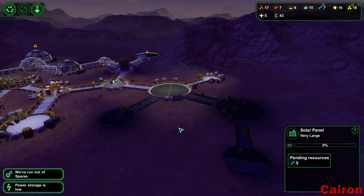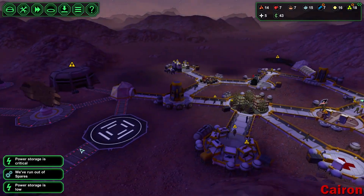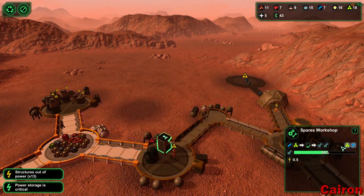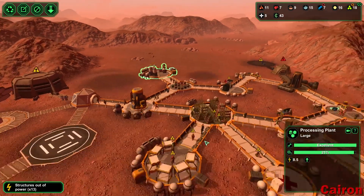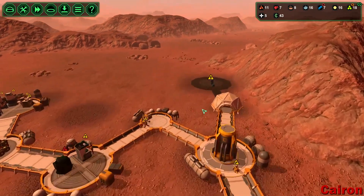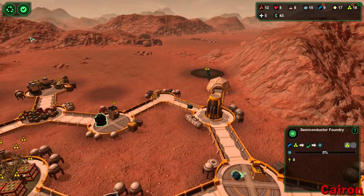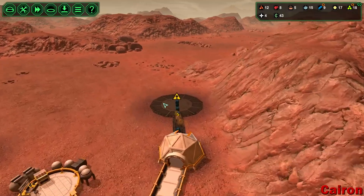We gotta get power out here — that's what we need to do. Run out of spares — rip! How'd we run out of spares? High priority. I'll just high priority everything — everything's high priority. I think we have enough metal being created that we can start working on semiconductors as well.